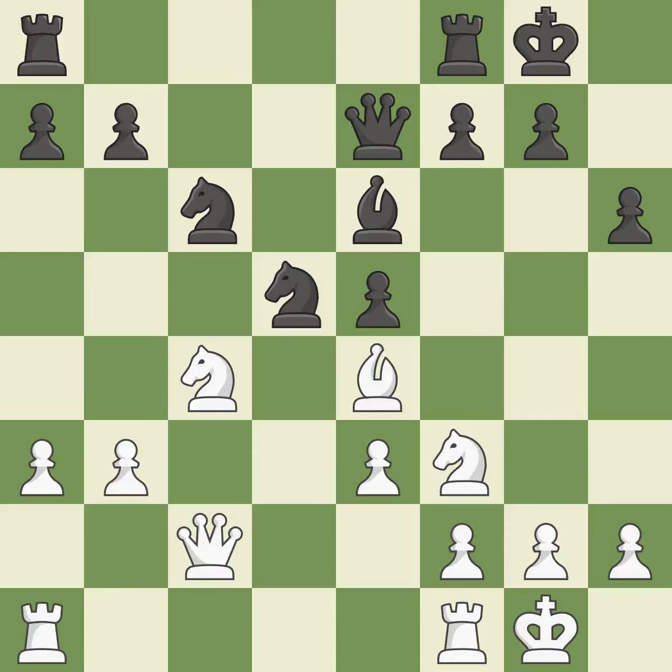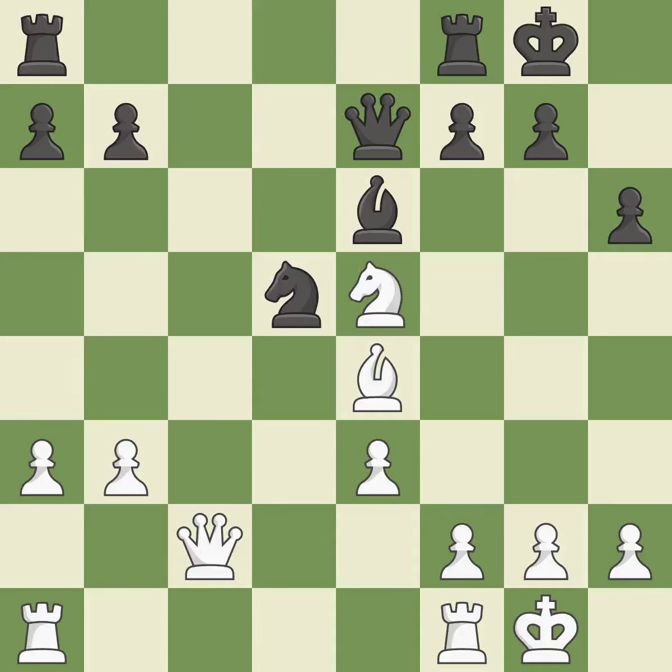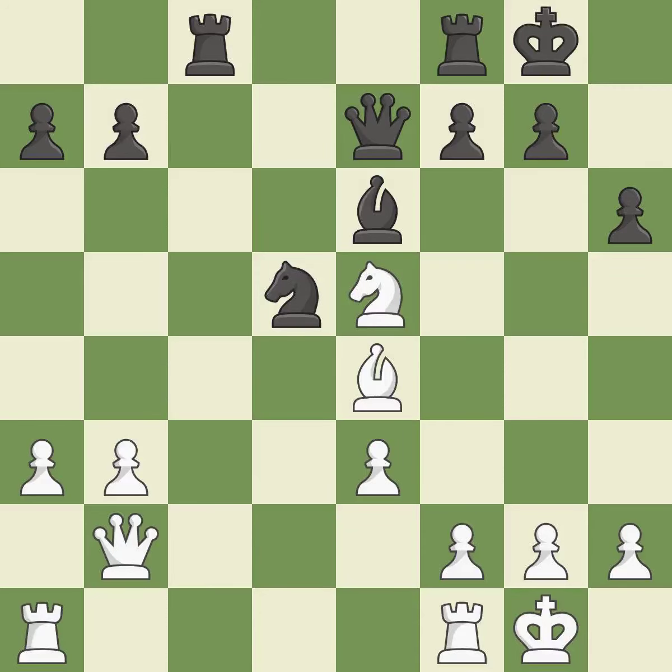This defends a knight that was under attack with no defenders. This threatens to kick a bishop. This misses a chance to seize a helpless piece — incorrect. The bishop backs off — ideal. This wins a tempo on a queen while developing a piece — ideal. The queen is now on a more secure square. There were worse maneuvers, but also much better ones — incorrect. The bishop is now in a secure position.